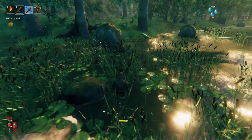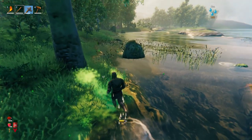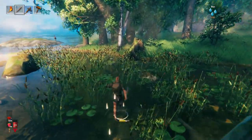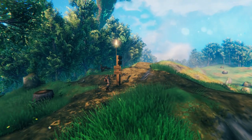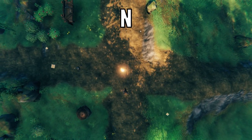Tip number two: the coastline is your friend. Stick to the coastline in the initial hours of your playthrough — it's the easiest way to keep your bearings while you're getting set up for the early game until you're forced to move further inland. The best way to get around inland is to make two main roads: one going east-west and one going north-south.